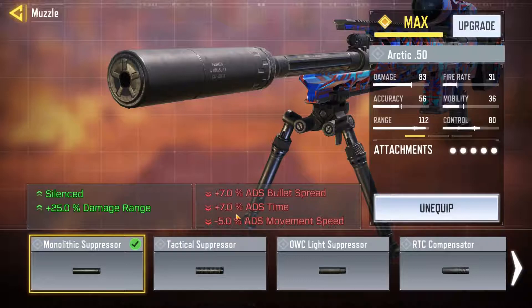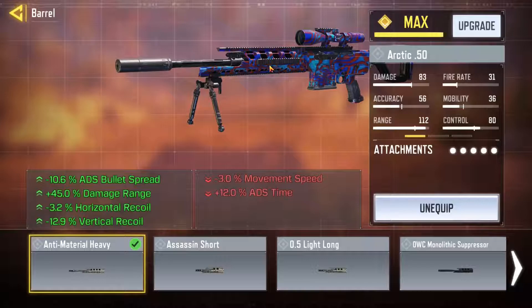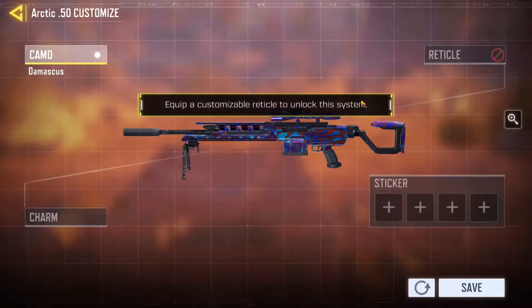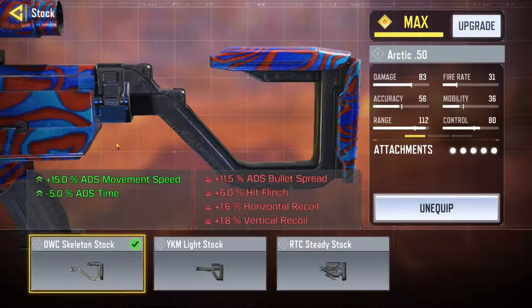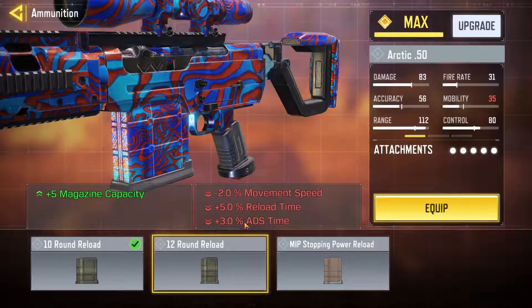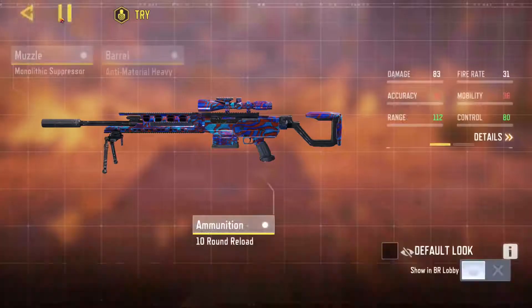We got monolithic suppressor — we don't need ADS bullet spread because it's a sniper. That does increase ADS time quite a lot but the damage range is definitely worth it. Anti-material heavy is the same one the exotic Arctic has — I just like how it works, feels like a completely different gun. No optic because the sniper stock optic is very good. Skeleton stock for ADS time, and the 10-round reload over the 12 because I don't want that extra three percent ADS time.